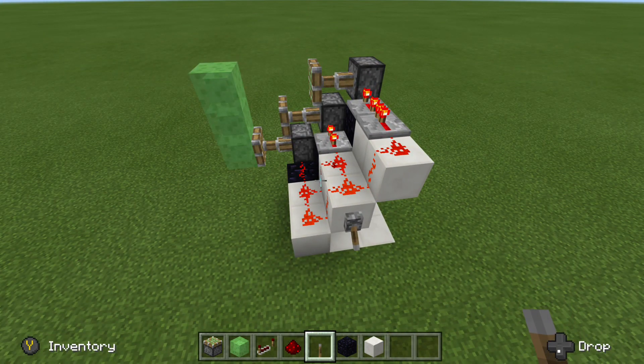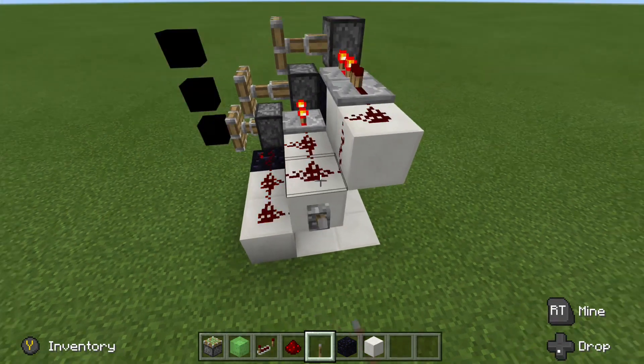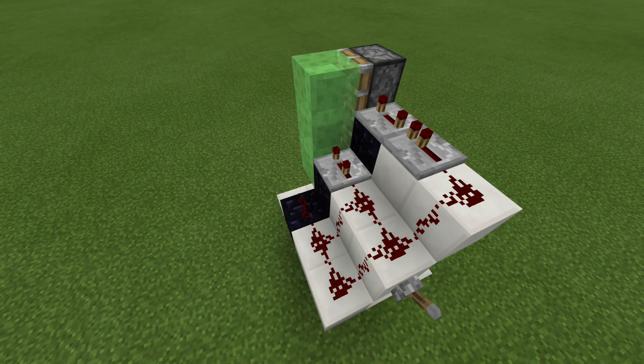And there you have it, everyone — there is the Slime Piston Extender. And that brings us to the end of Day 4 of the 12 Days of Redstone. I really hope you guys enjoyed. This has been Rogue Fox, and I'm out. I'll see you later. Thank you.